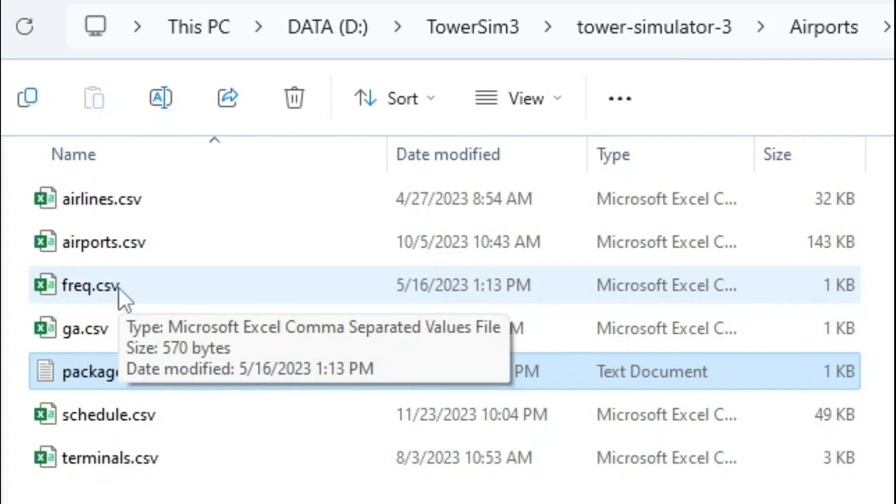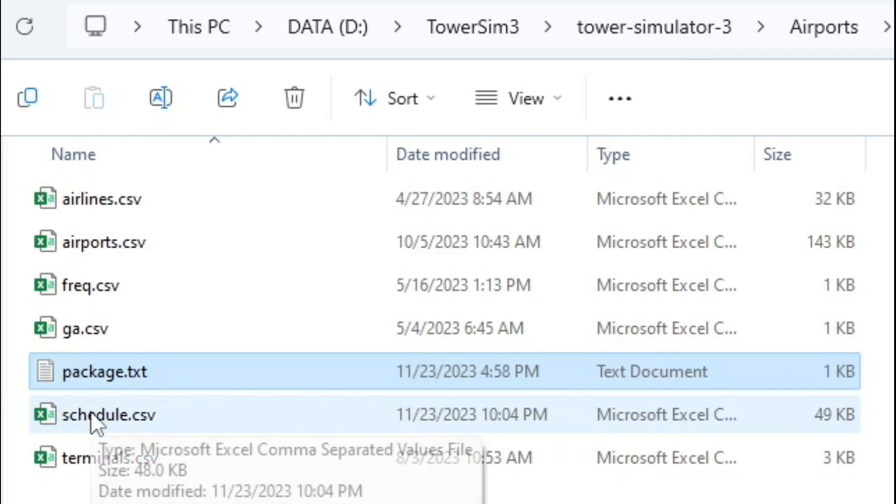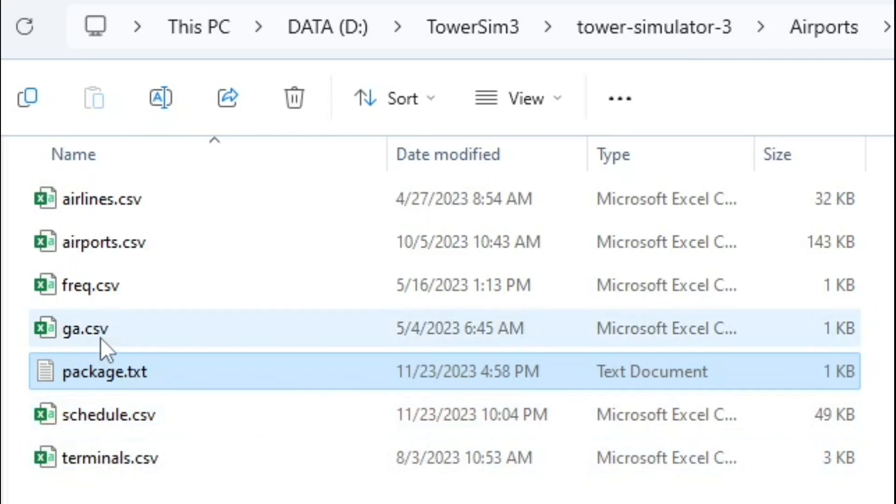Frequencies are needed if you're doing multiplayer or playing with frequencies — someone can put in the actual frequency numbers for the airport. General aviation flights have their own file. The schedule CSV is the majority of flights — those that are not general aviation. And then terminals allow the creator to go that extra step, assigning the proper airlines to the appropriate terminals and gates. Once I'm creating schedules with more experience, I'll do a detailed how-to. For now I'm just speculating from looking at these files, which are CSVs and TXTs you can open in Notepad or Excel.